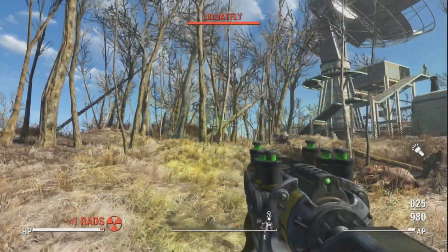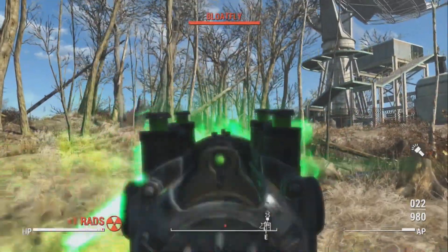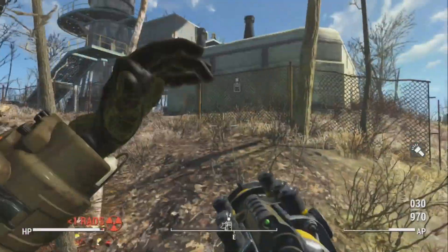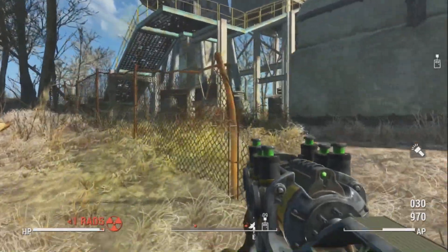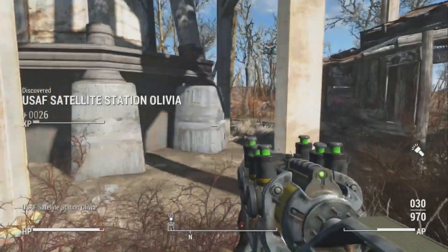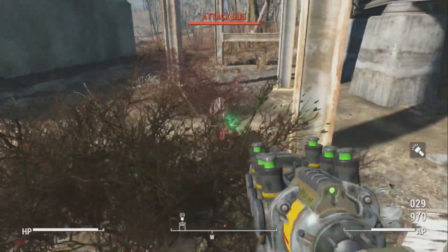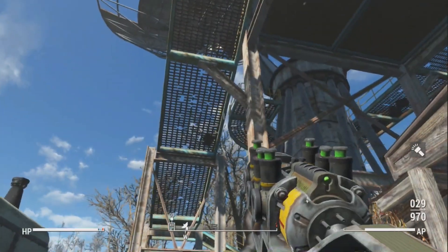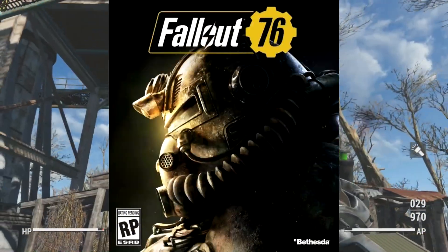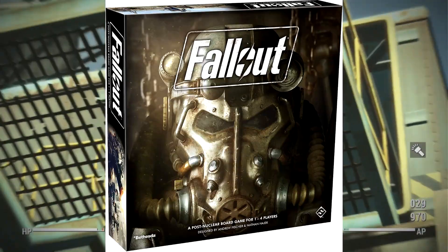Episode 34 of Wasteland Weaponistics: the AX-90 Plasma Gun. The name AX-90 might not be the official name of this weapon, but it is the closest nomenclature I can find related to this plasma gun. The AX-90 first appeared in Fallout 4 and has reappeared in Fallout 76, the Fallout board game, and Fallout Wasteland Warfare.